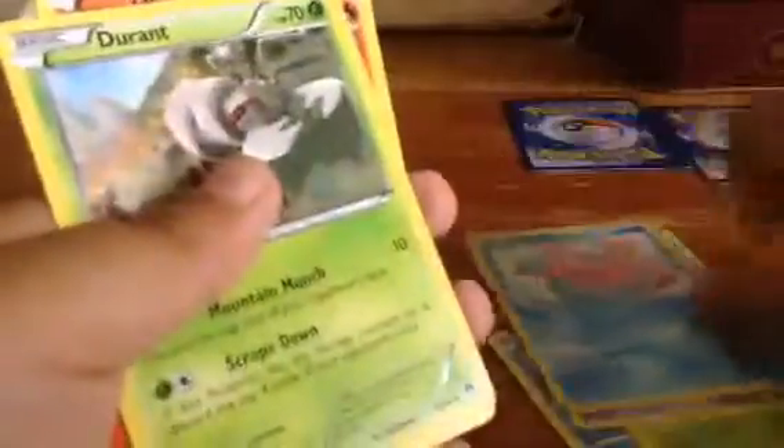So let's get into it — the first card is Electabuzz. Sorry guys, I'm moving things up. What is that — Froakie? Petaloo, Scrope, Corsola, Durant, and Heat Moor.